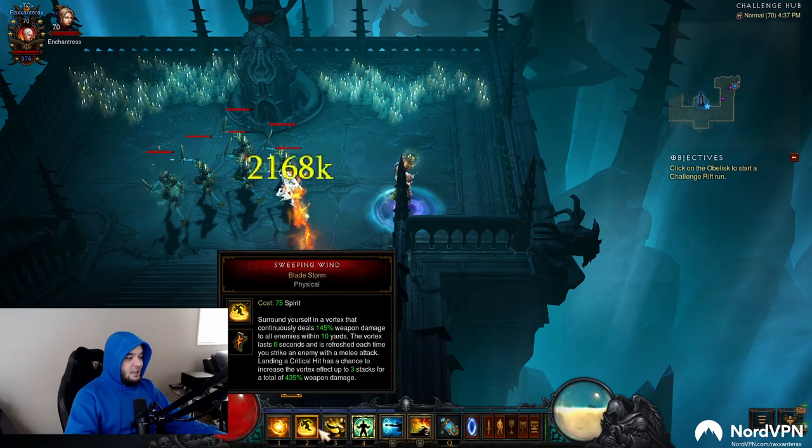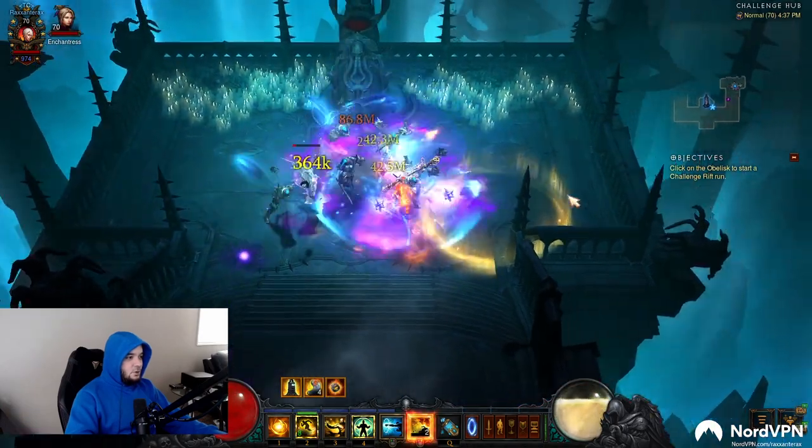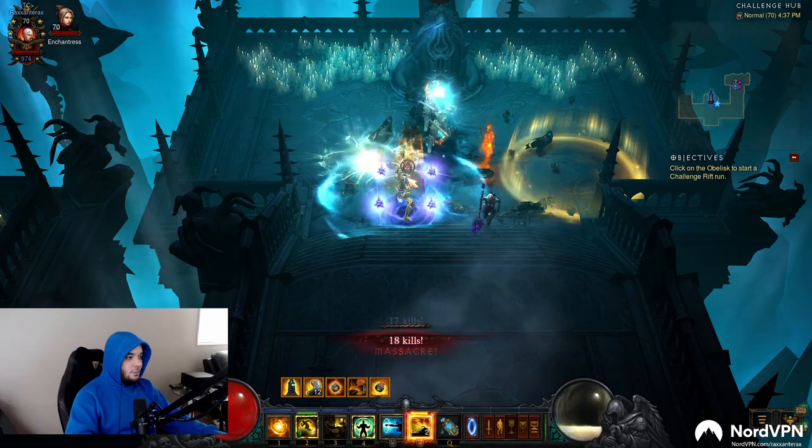All you've got to do is activate your sweeping wind and punch stuff, and it should die. So it's just: dash and punch, dash and punch. That's it.